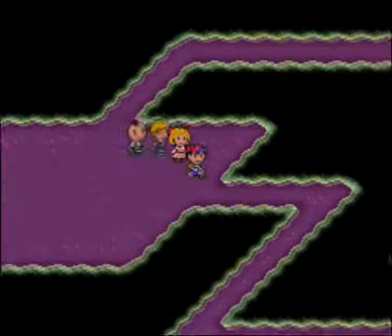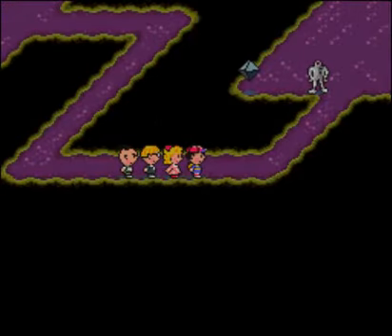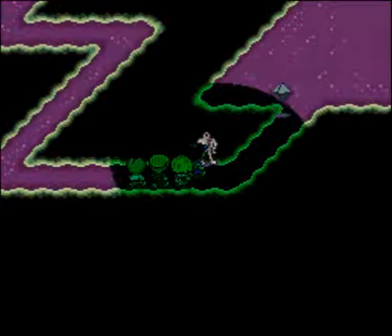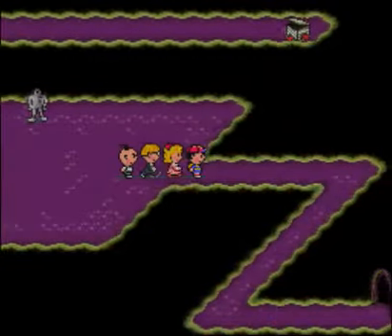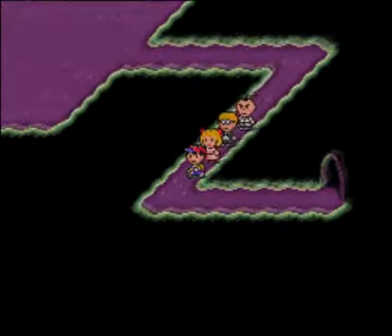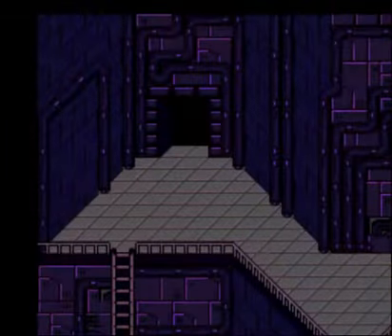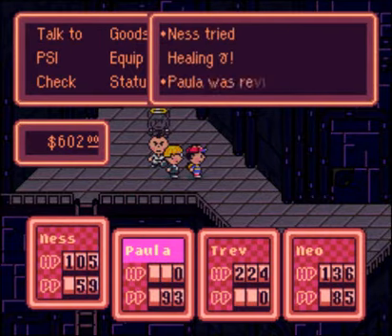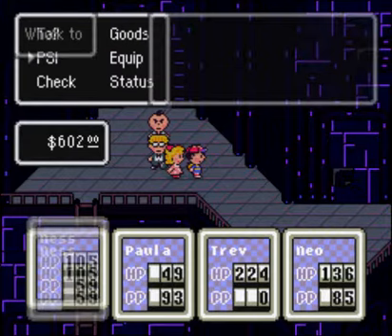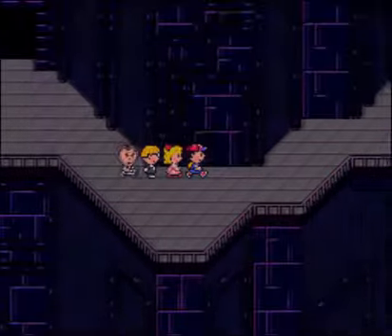We're going to continue through here — head down to the right. That's basically how you're going to get through the whole area, just go down to the right and you'll head in the right direction. I'm trying to get to a certain point before we stop the video and I think we're almost there. This is going to be a two-part dungeon as it takes so long, and because I need to do some off-screen grinding. I just had my first encounter with a Starman Super — don't worry, I will be showing them shortly. I didn't show that fight because I didn't bother talking in the beginning of it, and I want to show the Supers by themselves.